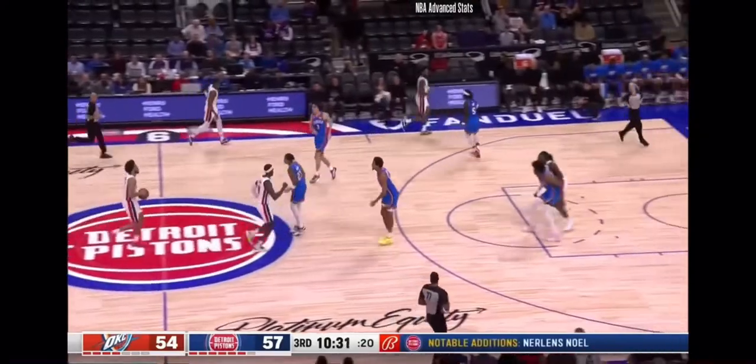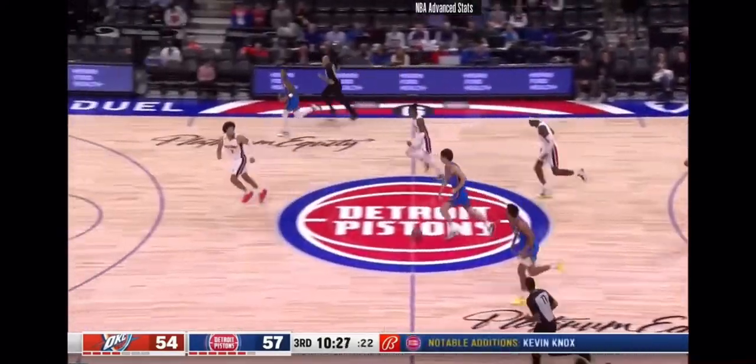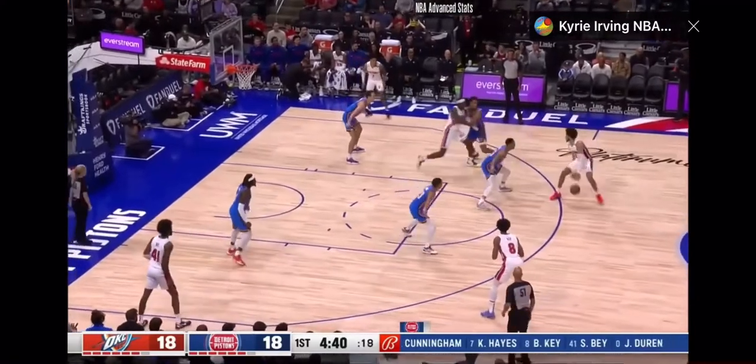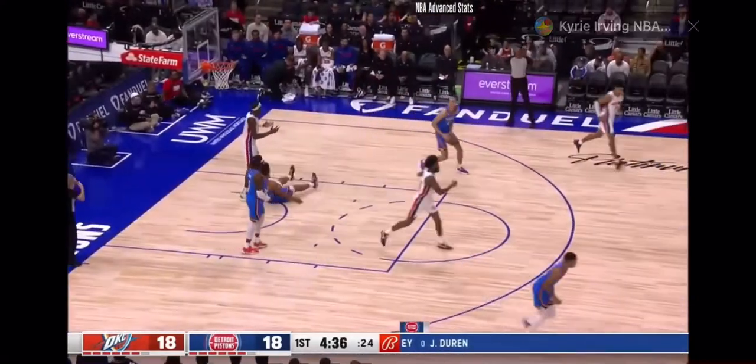This is a tough pass that Cade just has to get better at. Not enough air under the ball — it gets stolen right away. Very similar play here: Cade off the screen tries to throw the lob pass, but not enough air, gets stolen. Gotta be able to make that.